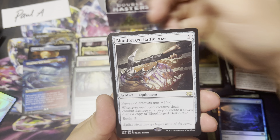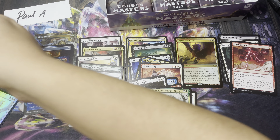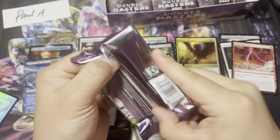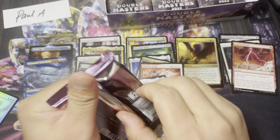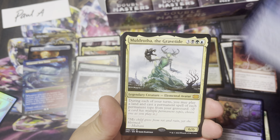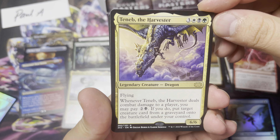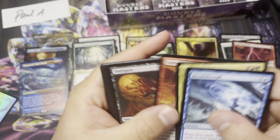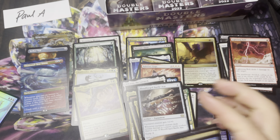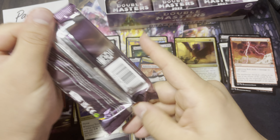Thousand Year Storm is our borderless rare, and a Bloodforge Battle Axe — the meep. Not what we want to see in the rare slot, especially when we're opening the Collector Booster. Come on, Imperial Seal. Muldrotha — this is supposed to be in the rare pile. Teneb the Harvester — oh I love this card, it's really good with Muldrotha as well. It's like salt high white — four card value.